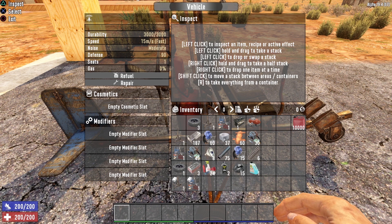The gyrocopter has a moderate noise level, a defensive rating of 90, seats one individual, and currently has 0% gas. Since it's a motorized vehicle, it requires gasoline. If your gyrocopter gets damaged, there's a repair option in this menu — all it takes is one repair kit to completely repair it. You'll also notice the gyrocopter has a cosmetic slot and 4 modifier slots, though vehicle modification is not currently in 7 Days to Die — vehicle mods are scheduled to appear in Alpha 20.